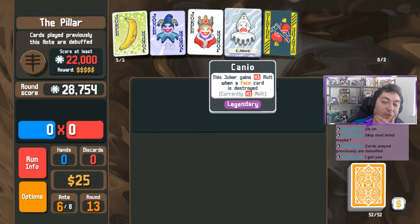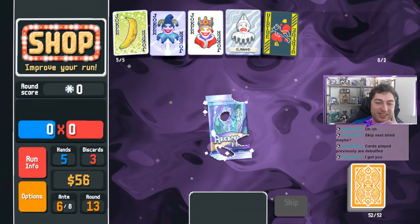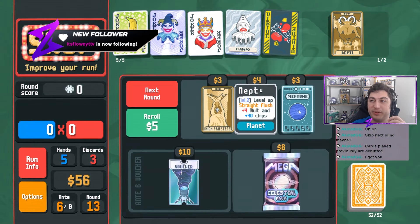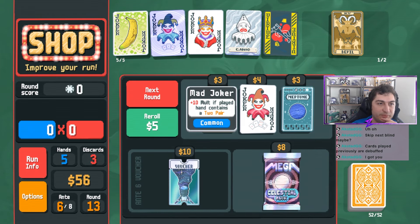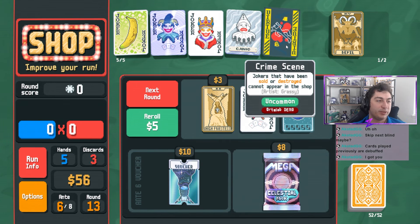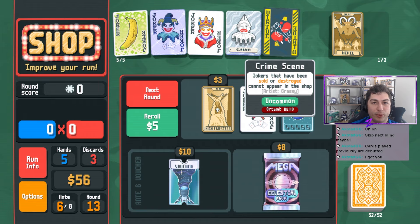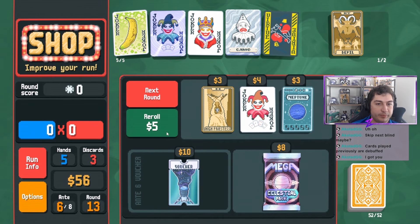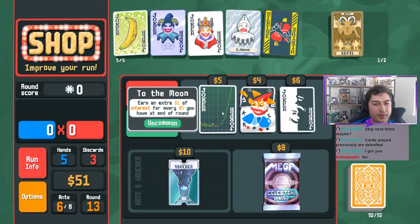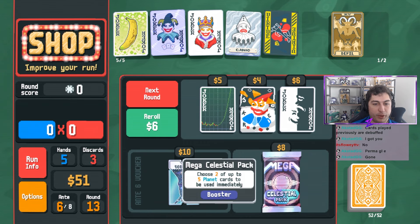We're not in a good spot. We need to be able to do something with Kano - give me a Hangman, give me an Immolate, I don't care what it is. Not ideal. I don't know what to do here. Now the thing with Crime Scene - when you guys programmed this, does it remember it? If I sell this, can all those reappear in the shop or are all the ones I used permanently gone from the game? It's permanent. Okay, that's good - for what I'm trying to do.